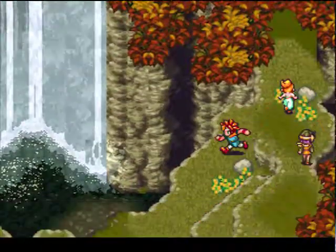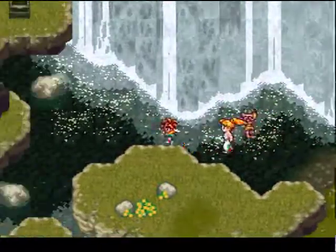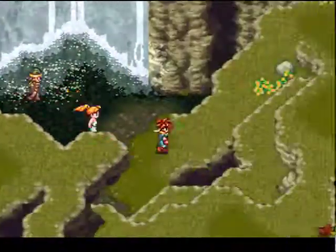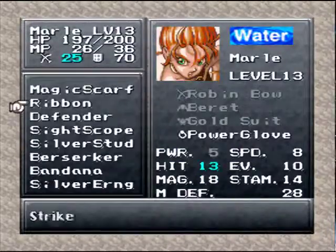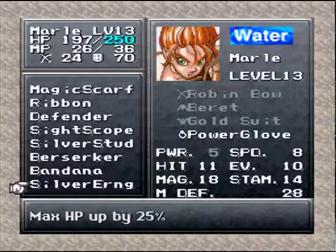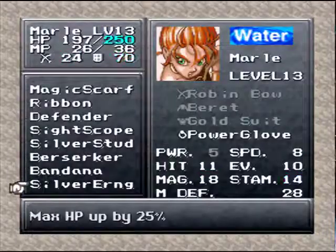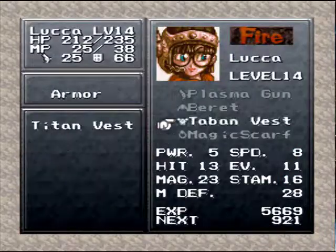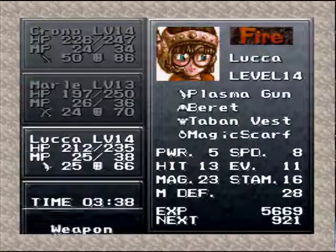I don't think you want to go down this way, but I think there might be something here. Okay, I don't think there is anything there. Anyway, I'll switch it with Power Glove. Silver Stud cuts MP by 50%, so if something takes like 10 MP, it'll cut it to 5 — that's pretty good. And then this one increases your max HP — that is also really good. So what we'll do is increase her HP. Actually, let's just go with this.